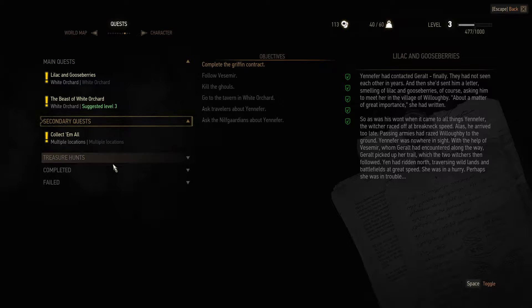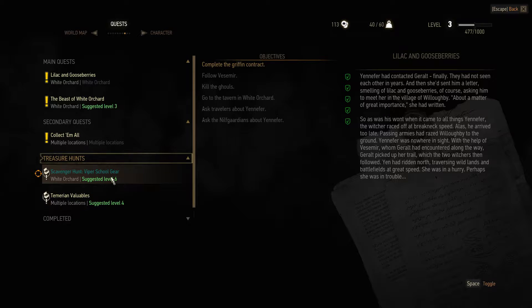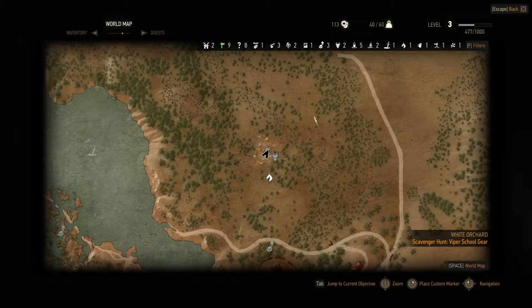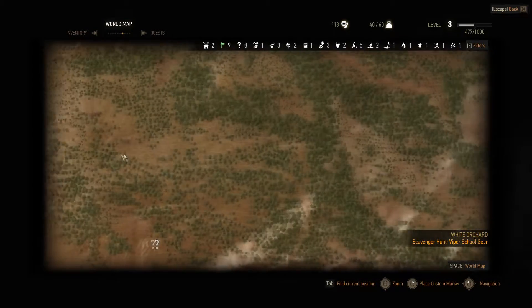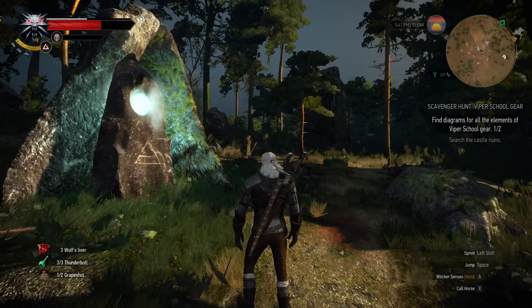As a matter of fact, treasure hunts right here — these two have opened up. This one's suggested level 6, this one's suggested level 4, so I don't think I'm going to do either one of those right now. Instead, I'm going to go to the next closest undiscovered location, which appears to be right here. So I'm going to mark it on my map, and I'm going to call my horse.